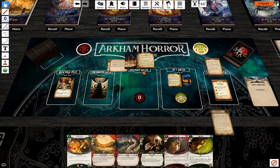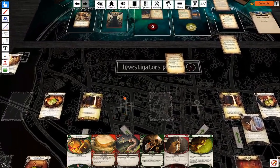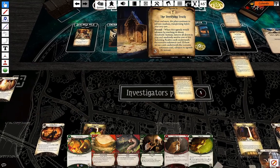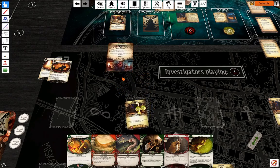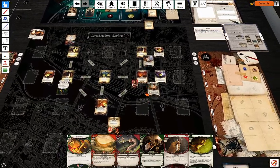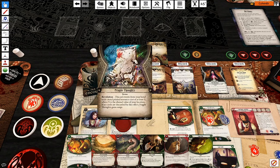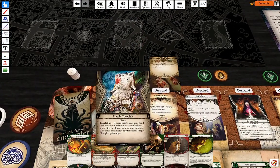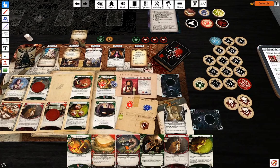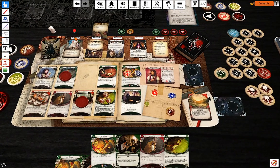Doom number three — a Sickening Reality. Jordan Perry, right over there. And an actual encounter card as well: Fragile Thought. So I have to discard event cards with a total resource cost of three. I'm going to discard Lucky and Eucatastrophe in that order. And that's my encounter card.